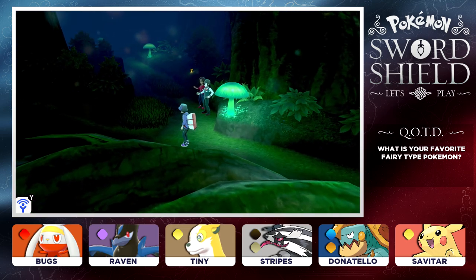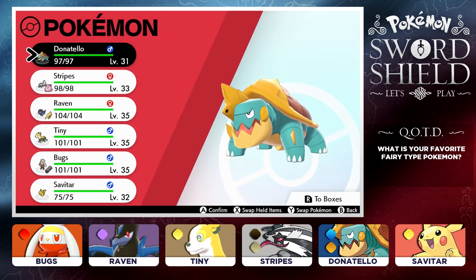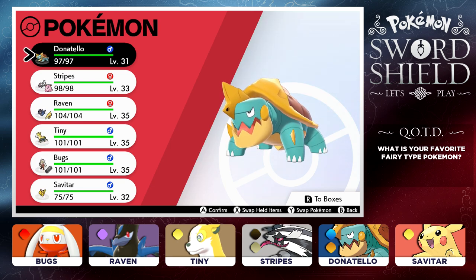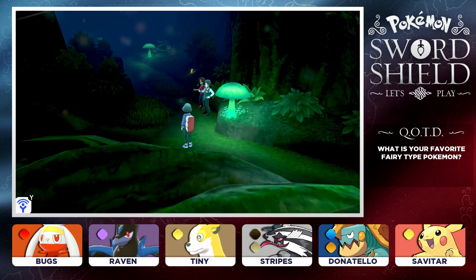It also looks like there are going to be some trainers coming up, so we are going to be jumping into our first battle of today. Before we do that, I want to show you guys some level ups. The Stoansite gym was pretty tough - the levels there were around 36, so we were a bit under level going into that gym. I trained up our Pokemon. We now have Donatello at 31, Stripes at 33, Raven at 35, Tiny at 35, Bugs at 35, and Savitar at level 32. I'm hoping these levels will be enough to push us through here and onto the next gym.